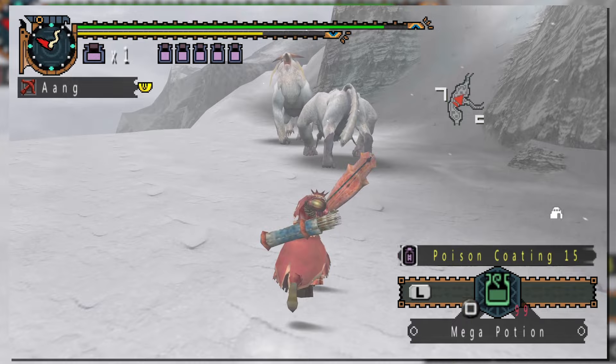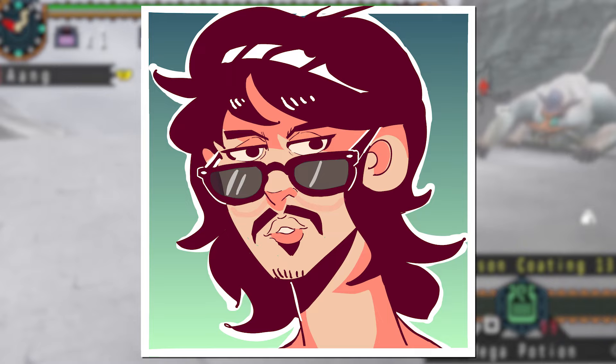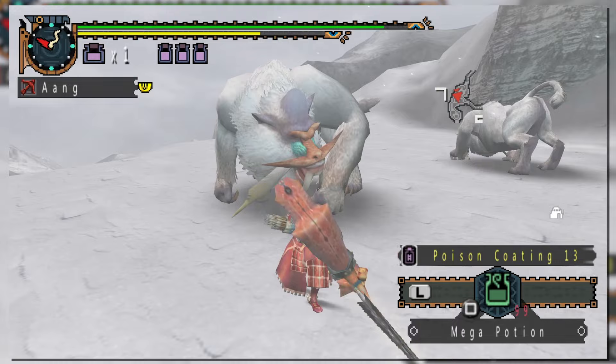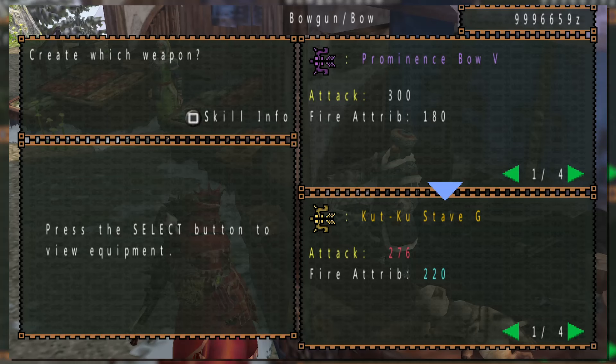Next are the status coatings, like poison, paralysis, or sleep, each with the ability to apply their dedicated ailment to the monster. Something to note is that melee attacks don't actually expend applied coats in your pouch, meaning if you really wanted to, you could melee a monster until the ailment applies without using up any additional coats. Paint coating also exists, but there's no real reason to use it since it's very easy to bring paint balls along with you. Why would you even bring paint coatings?